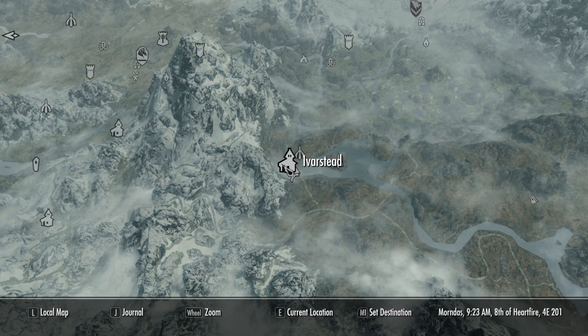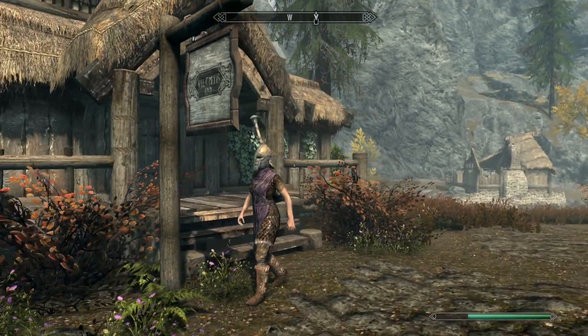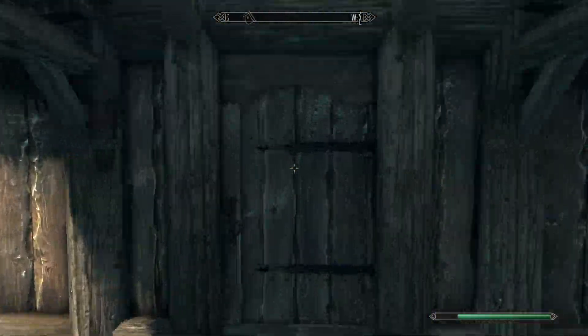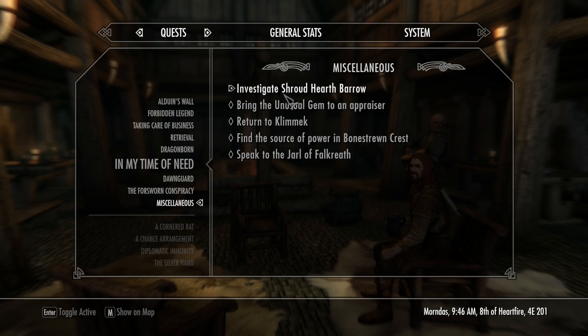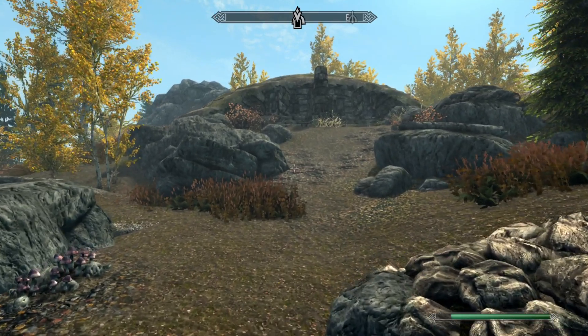The first thing you're going to want to do is head on over to Iverstead. Once you're in Iverstead, you're going to want to go to the Vilemyre Inn and then you're going to want to talk to Wilhelm about the Barrow. After you've talked to Wilhelm, he'll give you a miscellaneous quest to investigate Shroudhearth Barrow, which is right next to the town.